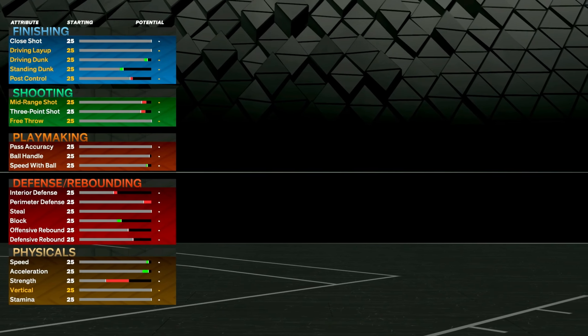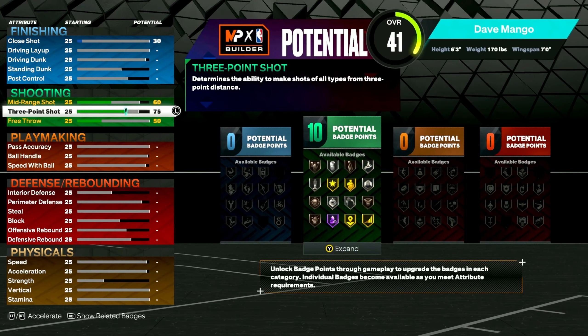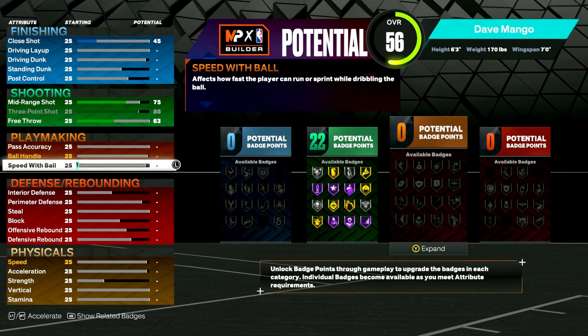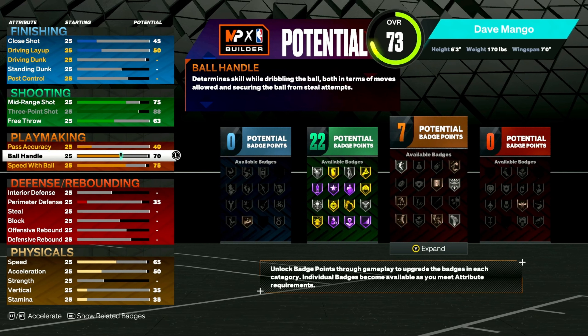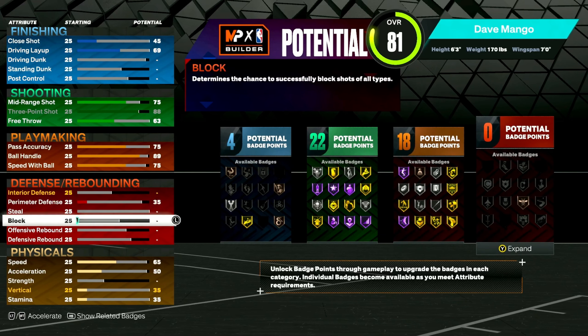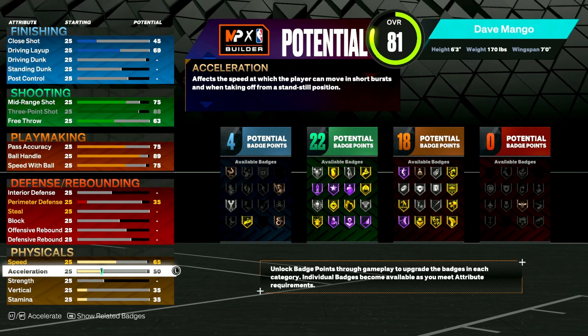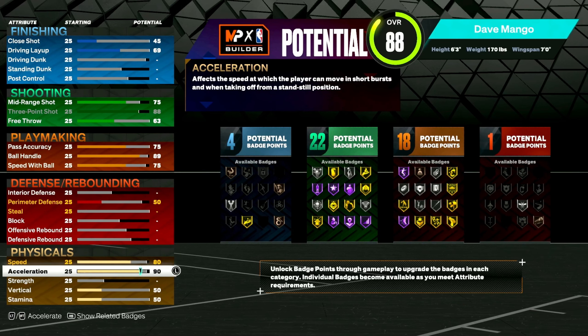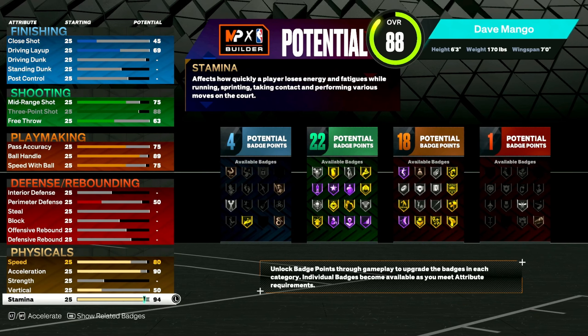For body shape it's up to you — I usually go solid just to get a little chunk on my body, because slight and compact are very skinny. Now for the stats: max out your three-pointer to 88, bring your mid-range to 75 to get that 22 shooting. For playmaking, go 75 speed with ball, ball handle 89, pass accuracy 75 so you can get good passing animations. Acceleration you want at 90 — a lot of players say 90 is the cutoff where they notice the most difference. With 90 acceleration and hall of fame quick first step it'll feel really fast.